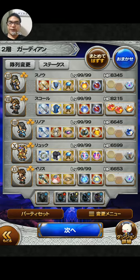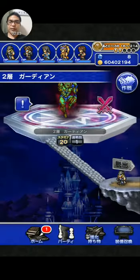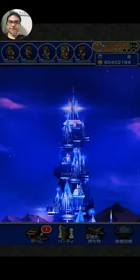I have Iris there because I do have her Soul Break, which can nullify one status effect change. And here we go.